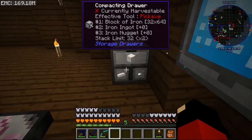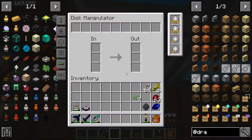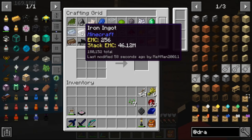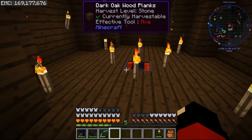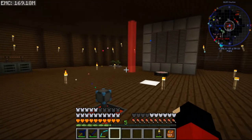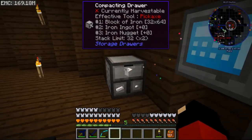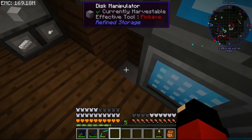This is one way you can get all the different things you need — you can use nuggets, ingots, or blocks when we get to building. I'm wondering if we have a lot of iron coming in — we should, because I think we have iron chickens back here. All you need is a controller and you can connect it right into your ME system. If the drawer gets filled up, you can just put another upgrade in.